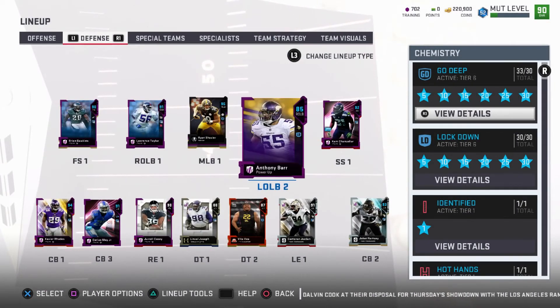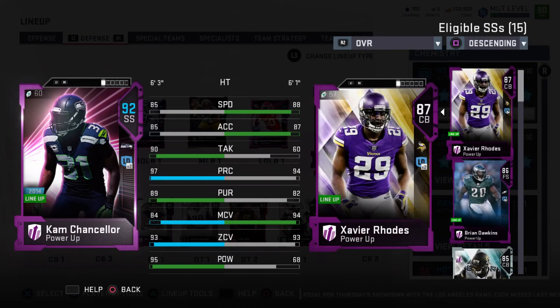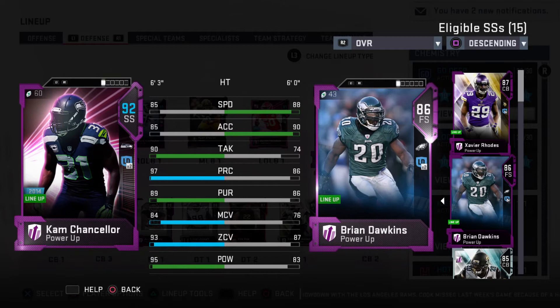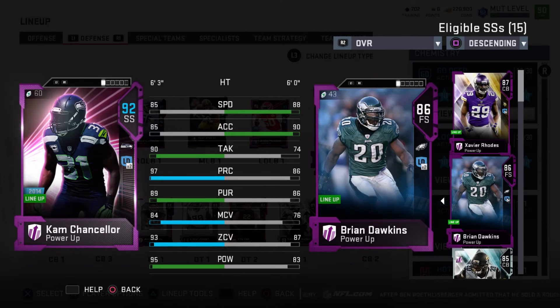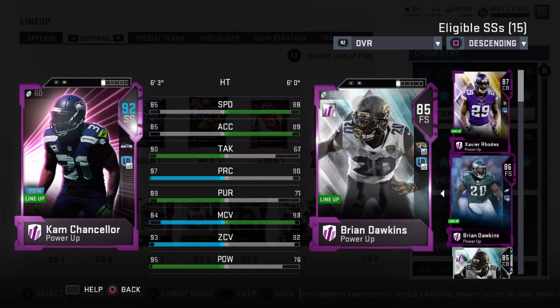Backup linebacker Deion Jones doesn't touch the field that much. On to Cam Chancellor — I powered him up like yesterday, it's like 300k to get his top card. The main reason I got him, basically the only reason besides already having his other player, is 95 hit power. He's out here rocking dudes with a 93 zone, and his man coverage is actually better which I like because I do man him up a lot. 97 play recognition for the 90 tackle. I thought he'd be able to get Secure Tackler but apparently not, so if I can find a safety that can get Secure Tackler I might have to make a move.